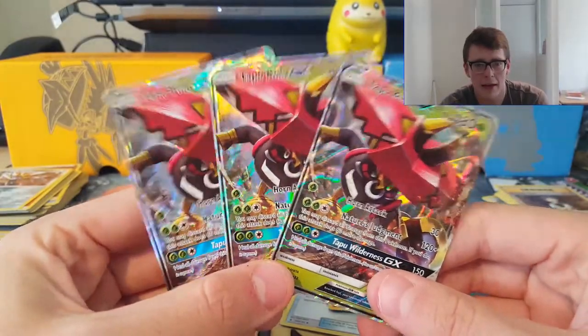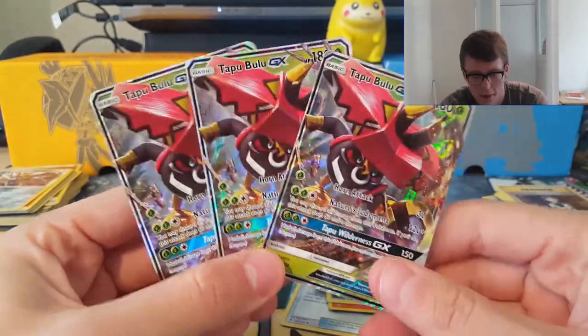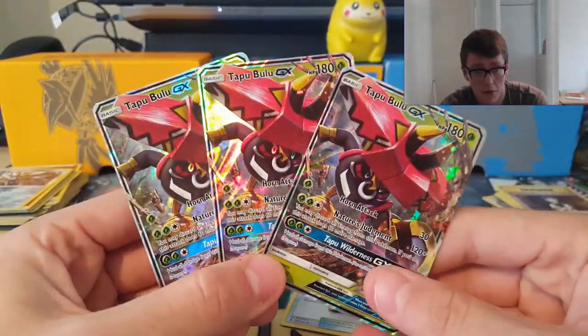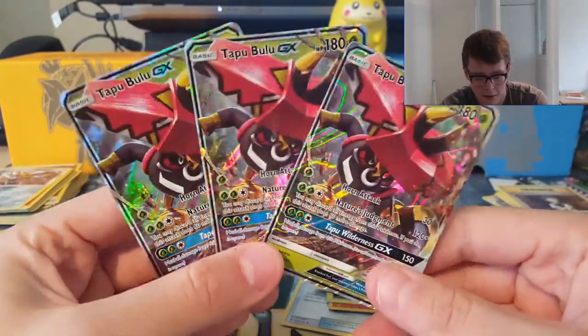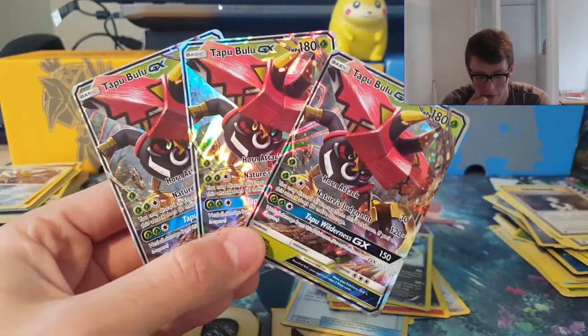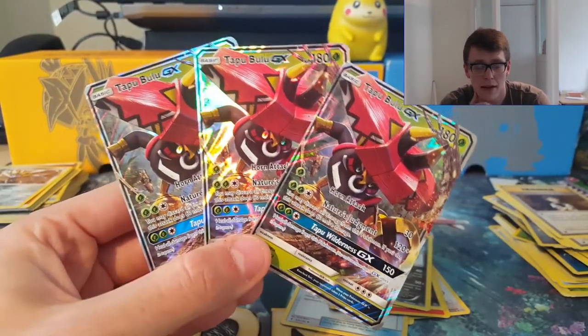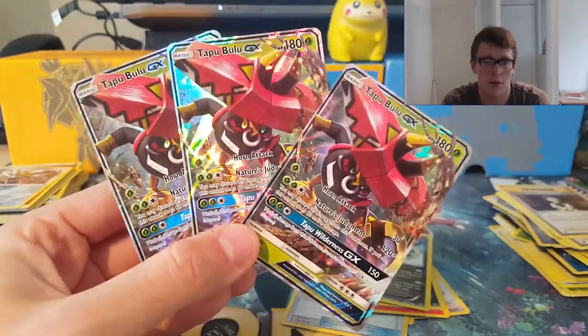I'd like to thank Dan Settle from Chase Games for supplying these Tapu Bulu tins. He's also got the latest collection boxes, the new Battle Arena decks, and sealed booster boxes. I'll put a link in the description below — highly recommend Chase Games. He can get you these sealed products and goodies pretty quickly.